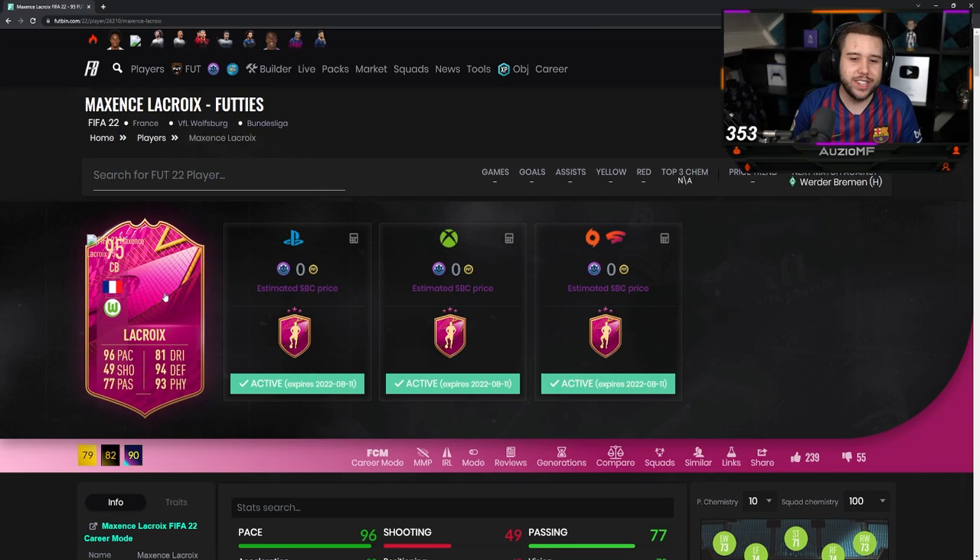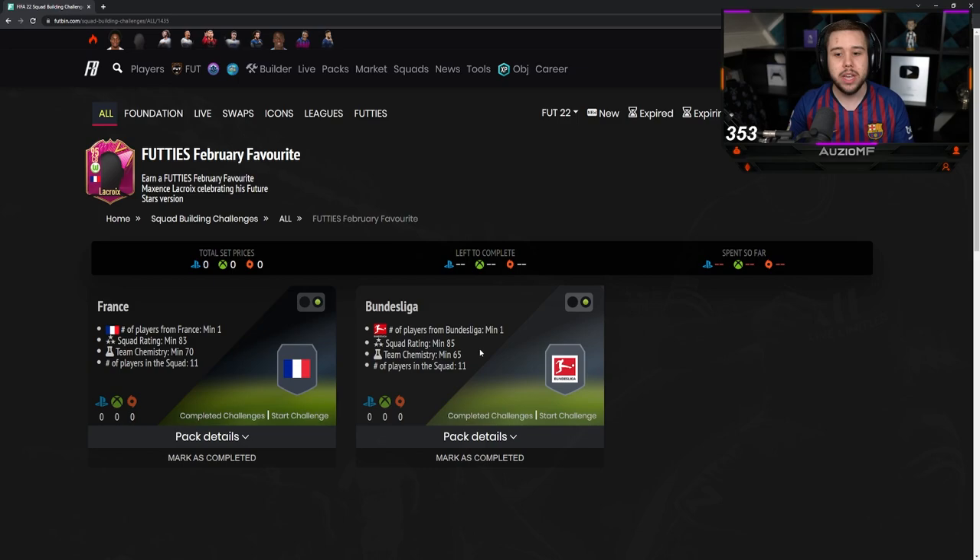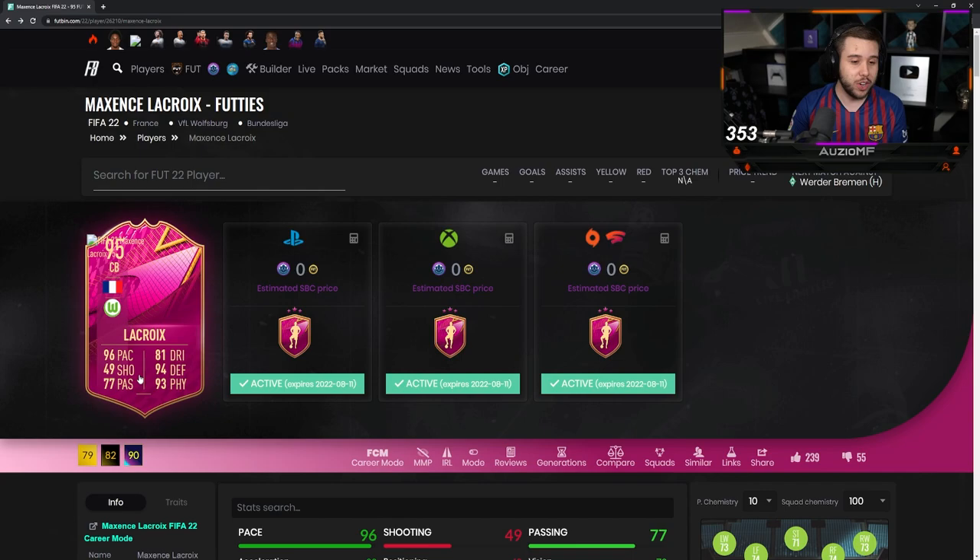Let's quickly take a look at this new Lacroix card. He hasn't got a dynamic on footman for some reason. I've seen the requirements — he does look quite cheap. An 83-rated team, 70 chemistry, and an 85-rated team, 65 chemistry. Not too expensive.